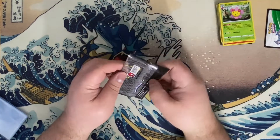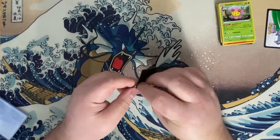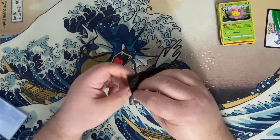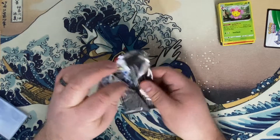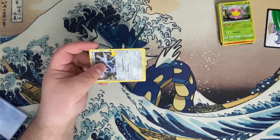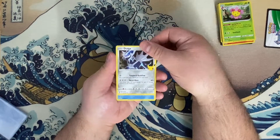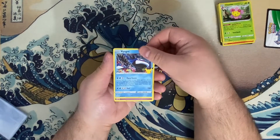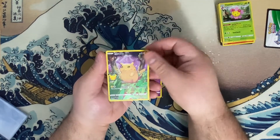Let's get into our last Celebrations pack. We're going to start this pack off with Dialga, Kyogre, Xerneas, and a full art Pikachu.